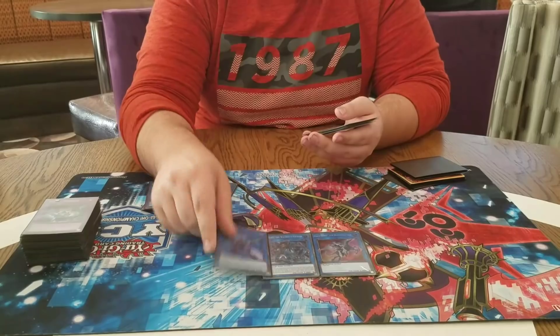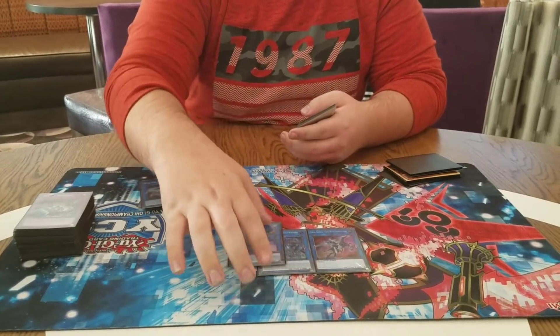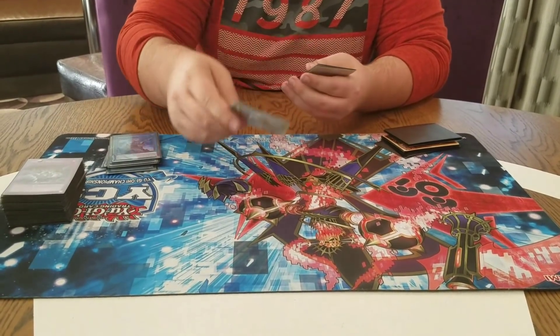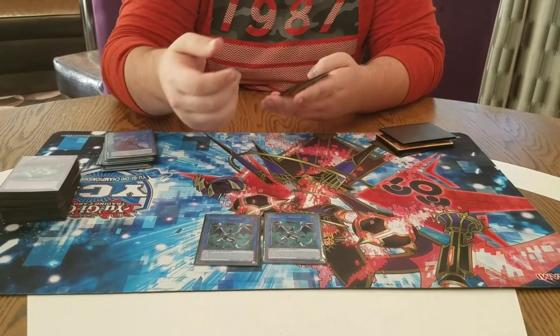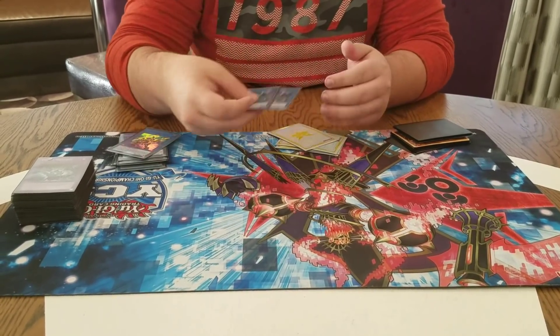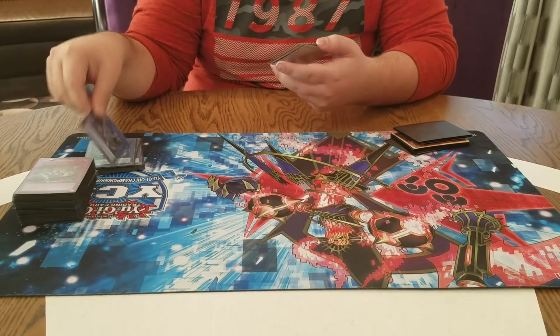Gaya, Ngrisu, Deco Talker — this guy's actually really good in the mirror. He's bigger than most everything in the deck. Two Firewalls. I didn't play Borreload — I felt it cost too many resources to make without Gofu, like a Firewall.